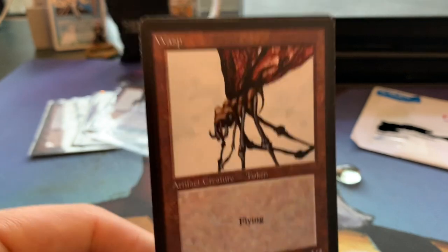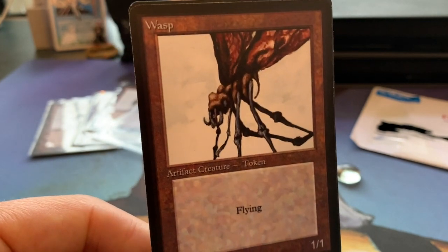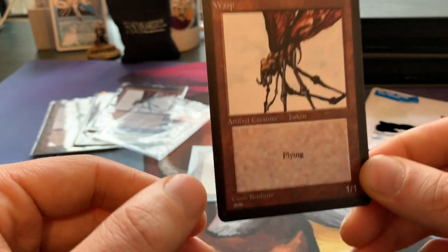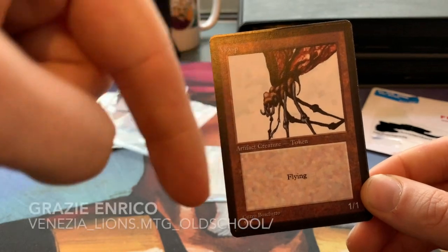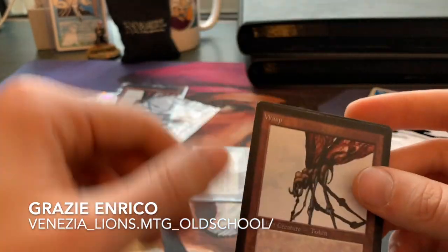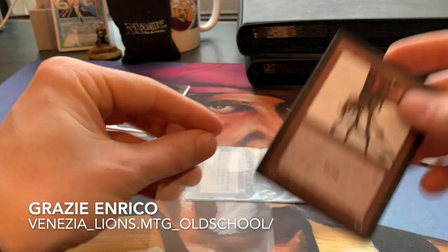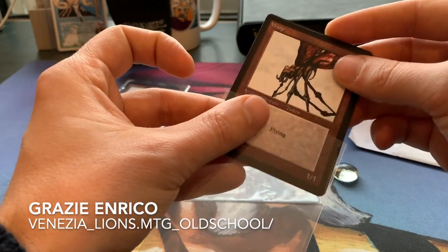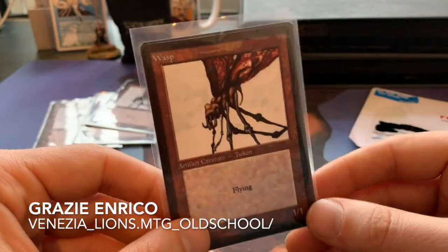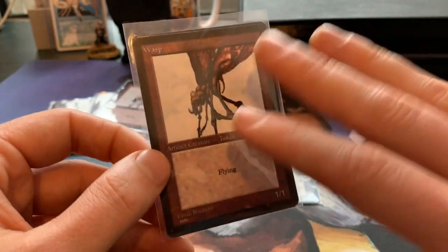This card was given to me by my friend Enrico — just a little shout-out to him and the Venetia Alliance. I'll put an Instagram link to his account in the description below. If you're interested in that play group in Italy, Enrico is a really nice guy and I'm looking forward to going to Venice when I have the time and restrictions are lifted.